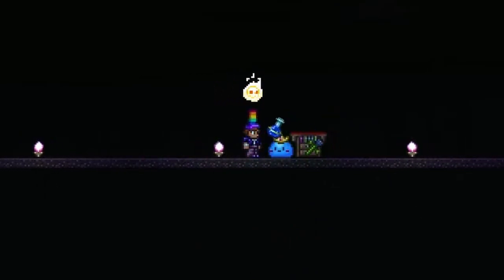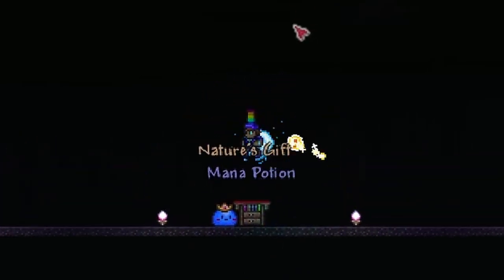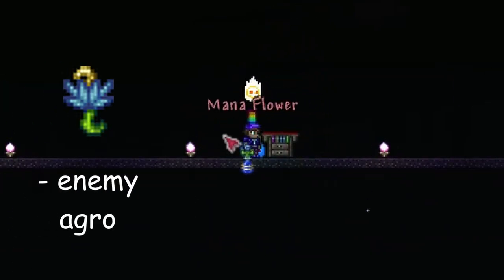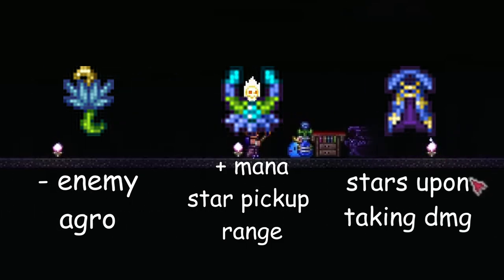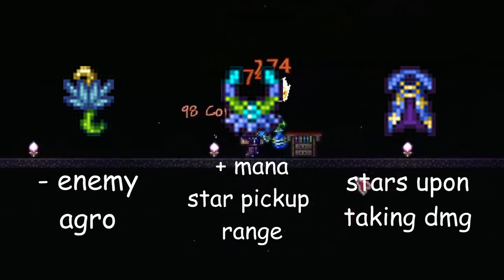Every time I play mage, I always use it throughout my entire playthrough and upgrade it to one of its three upgrades: the Arcane Flower, which lowers enemy aggression; the Night Net Flower, which increases mana star pickup range; or the Mana Cloak, which causes stars to fall upon taking damage that can be collected to restore mana.